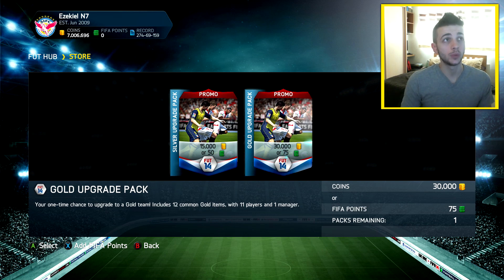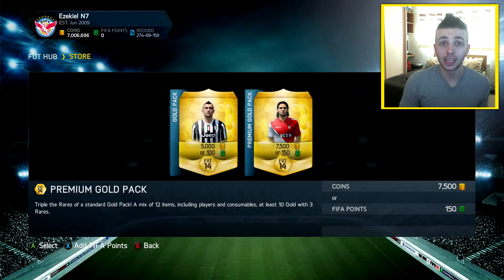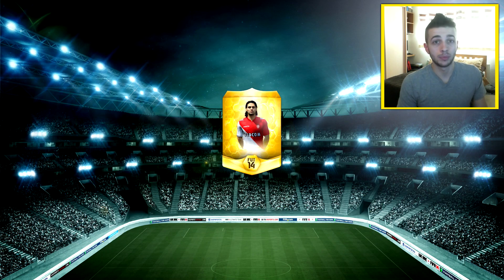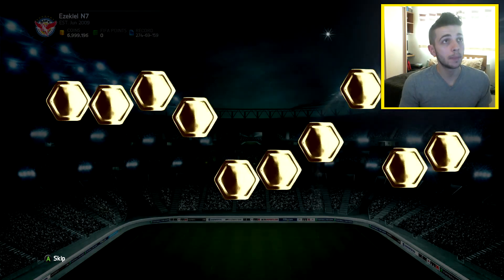We've only got 7.5k packs in store. These are the special packs and they're the only thing I can open, so hopefully we can pack one. If you want to buy some Ultimate Team coins, make sure you go and check out youfifa.com and use my discount code EG HD in the description — you get five percent off at checkout. Also check out G2A for MSP or PSN cards; they're doing pre-orders on some really good upcoming games like GTA and FIFA 15.